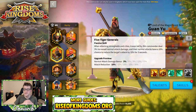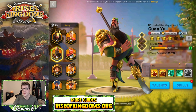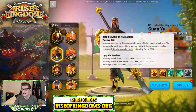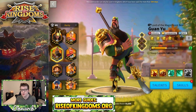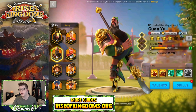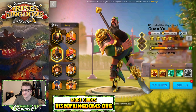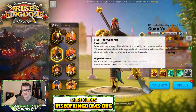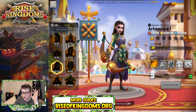Guan Yu benefits a ton from this update because you can skip his second skill, which is only for attacking strongholds and cities. If you do that you'll have a 5-1-5-5 super powerful infantry commander in the open field doing nice AOE damage — you get the attack buff, march speed, healing, additional damage factor. There's a ton to love about a 5-1-5-5 Guan Yu, and personally that's how I'm going to build him. Unless I decide later I want to rally a city, in which case I'll unlock the second skill, but if you're not going to rally just skip it.